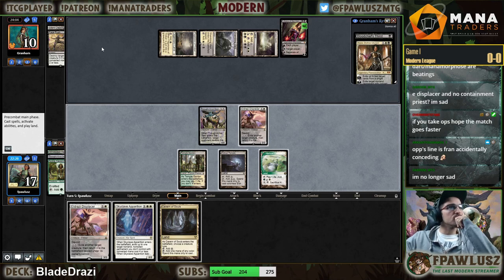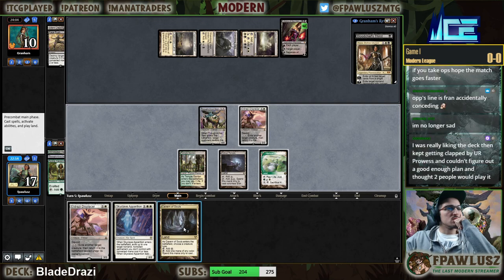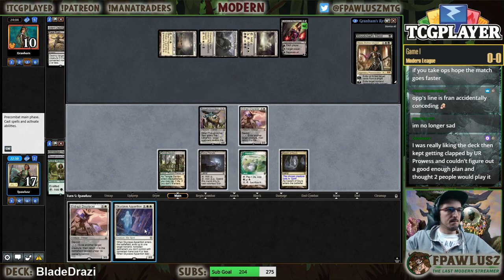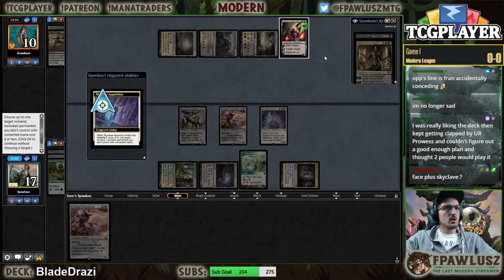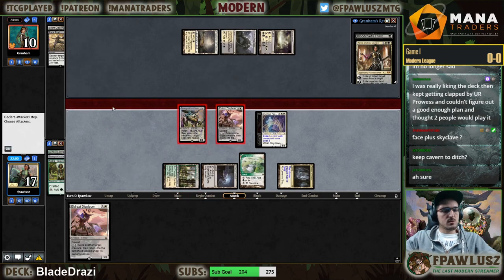Do we just go face? The problem with going face is that my opponent might find something that matters. Just gonna name Spirit and play Apparition. This gets rid of the Liliana.